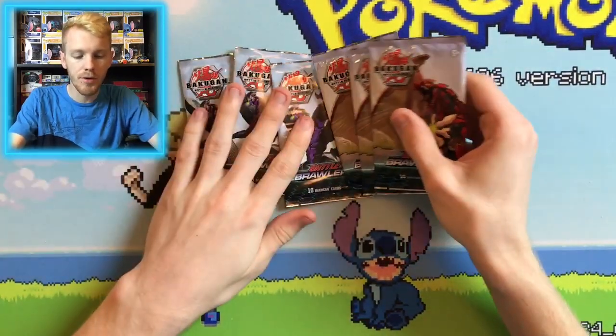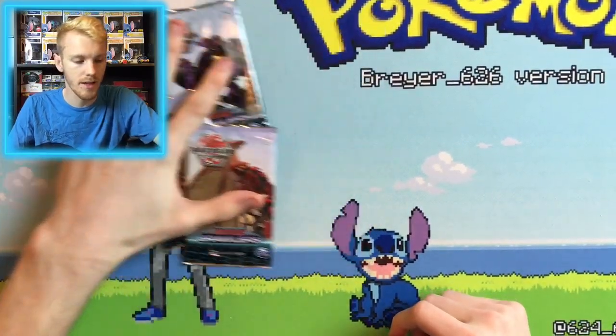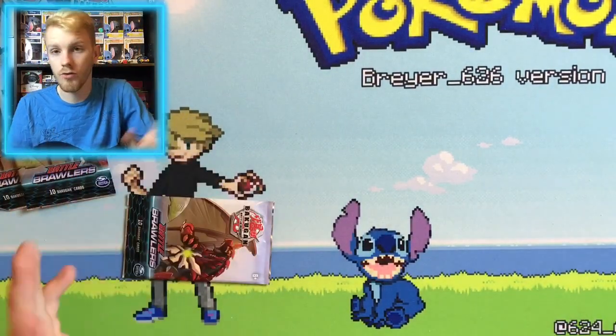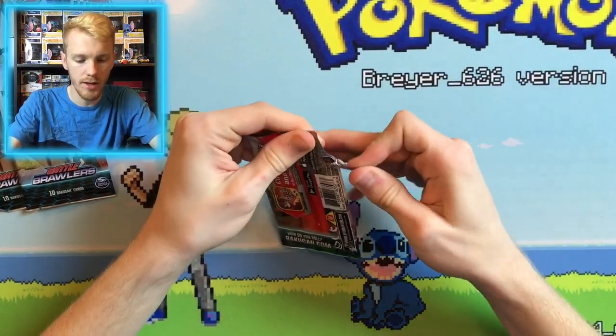Alright, so we got them all opened up here. Of course, we got three Nilius and three Dragonoid packs today. So we're gonna put those to the side and open them up, going in any order we want, just grabbing them and going. So first, we got our Dragonoid pack here.